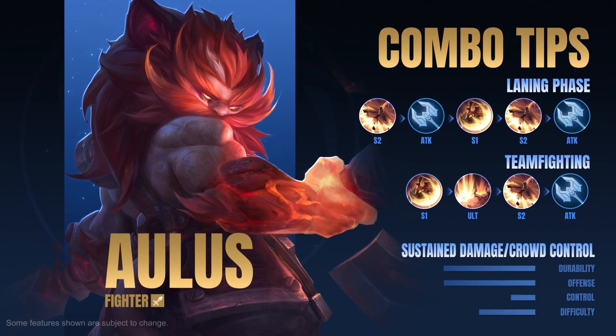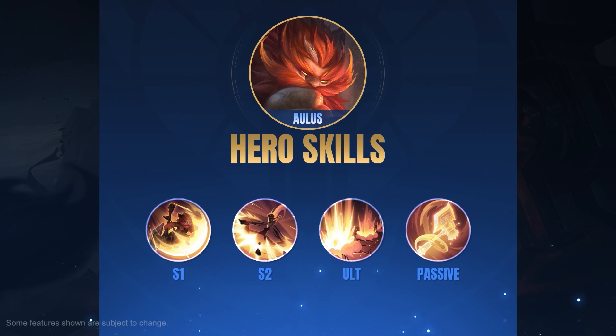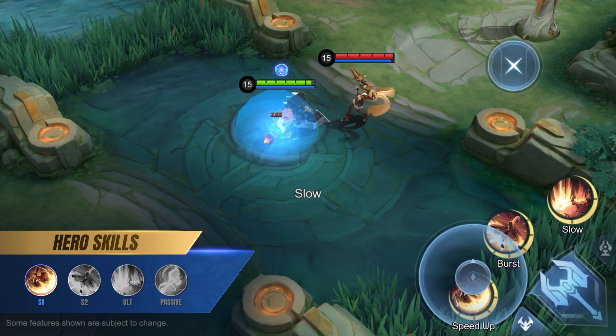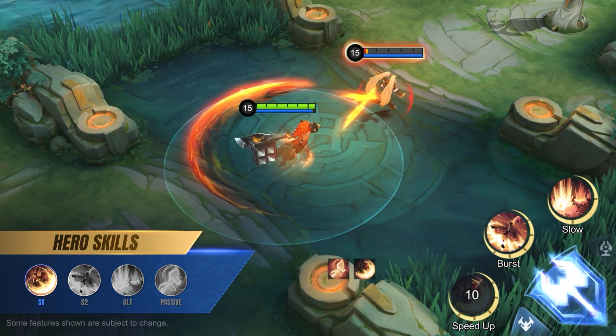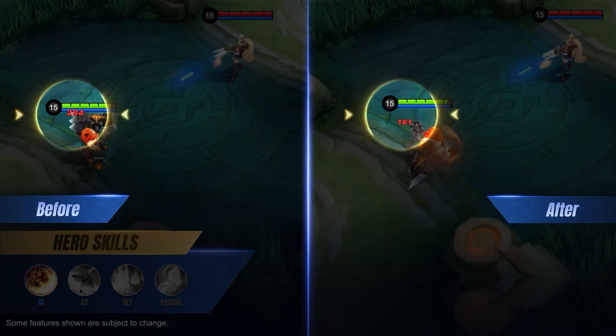Warrior of Ferocity, Aulis. First skill: Aulis, Charge! Aulis's first skill will remove all slow effects on himself and increase his movement speed, while also providing damage reduction against attacks from the front.